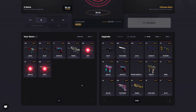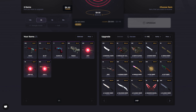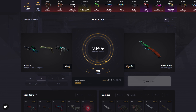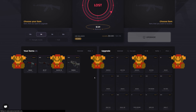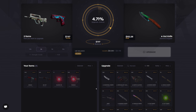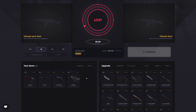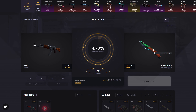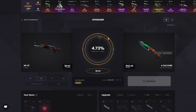That ain't it! $150 Gut Knife Gamma Doppler Factory New — bottom left again. Keep on rolling, just a little bit more. Going to the top right with this one — four percent. I thought it was gonna slow down at the bottom right but it did not. Gamma Doppler again, top right again, 4.7% again.